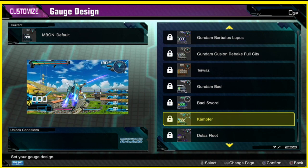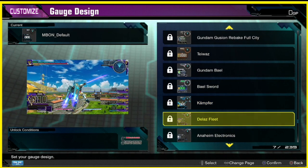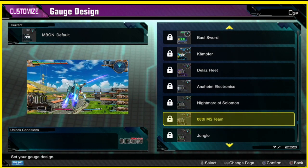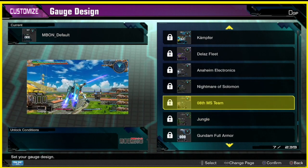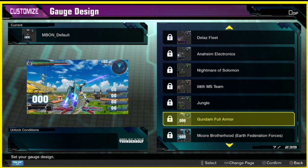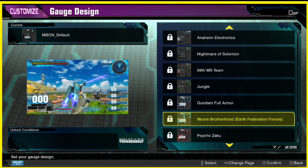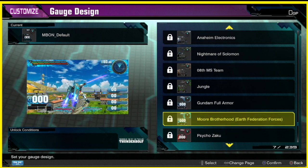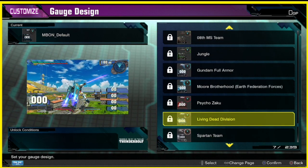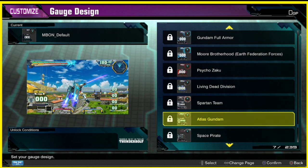Now we're in the 0080 section — one of my favorite series. Oh, they just have one? Okay. Stardust Memory, Anaheim Electronics, Nightmare of Solomon. Now we're in the 8th MS Team — oh, look at the jungle one, that's kind of hot. Now we're in Gundam Thunderbolt — wow, that one's hella cool. Look at the casing around the EX and the boost meter. This one looks really detailed, I like this one the most. Oh wow, some crazy casing around this one. Atlas Gundam — wow, this one's good.